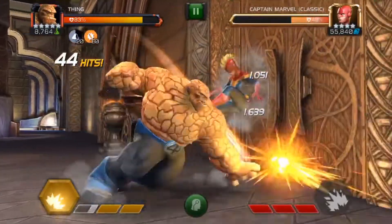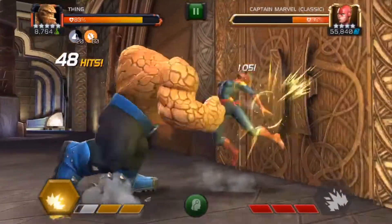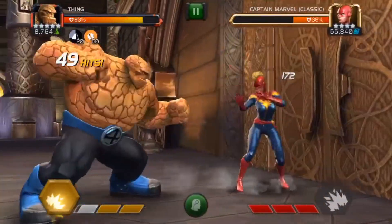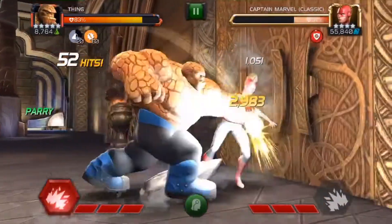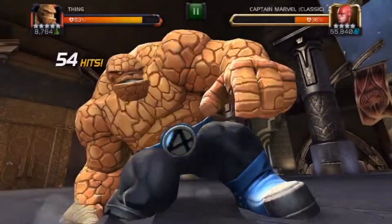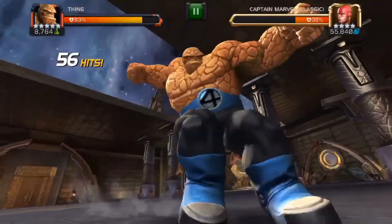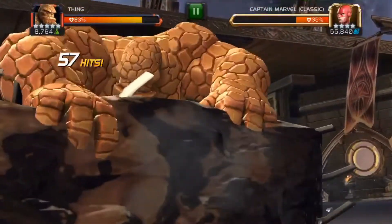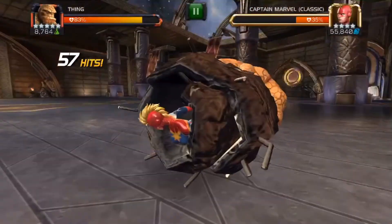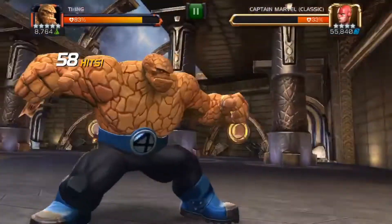Hey guys, welcome back to the channel. Today we've got top five best SP3s part two, and we're starting at number five with Thing. As you can see, I've ramped him up to a full 60 furies and now we're going to go for the SP3, which will do absolute destruction. Thing as a general champion hits pretty hard on all his special attacks when you've ramped him up, and with a full cosmic team he hits even harder.